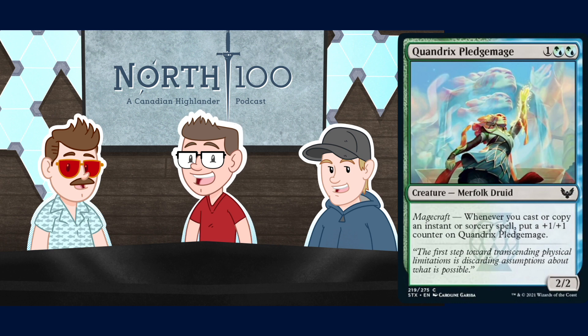What about the Quandrix Pledgemage then? It's a three mana 2/2 Merfolk Druid for one and two Quandrix hybrid mana. Magecraft: whenever you cast or copy an instant or sorcery, put a +1/+1 counter on the Pledgemage. Not to speak for Jared on the Druid matter, but I don't think this card makes it into Druids, and I can't foresee playing this in Merfolk. But it's a three mana creature that gets bigger when I take game actions, so I'm gonna play this in blue-green. It's not as free as, say, a Lorescale Coatl or a Vinelasher Kudzu because you have to cast the spells, but in a deck that goes as deep as mental note and Thought Scour, I think that's okay. I will play this card.